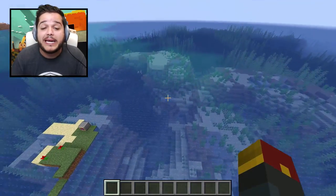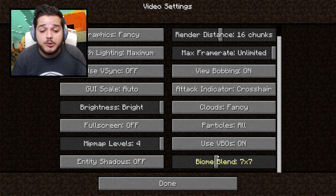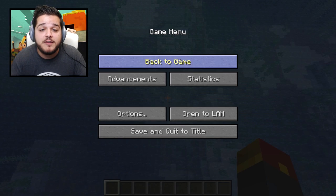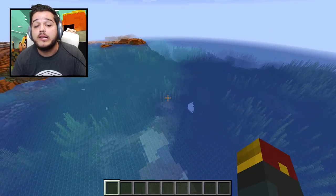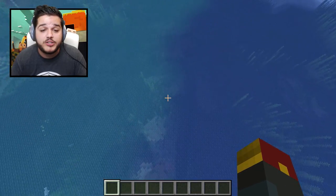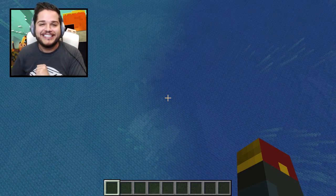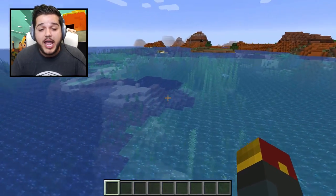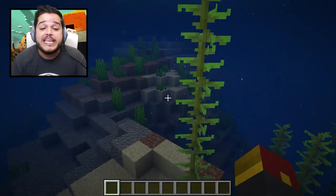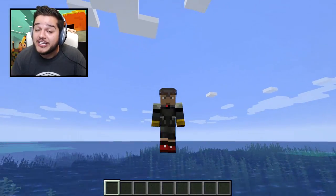Let me show you what biome blending does. You can go to your video settings and scroll down a little bit — you've got the biome blend. Here's what it looks like at a maximum of 15 by 15: the actual blending of the water types is now a little less pronounced. Whereas with zero biome blending, you can tell right away where the biome of the ocean begins and where it ends — lighter underwater in some biomes, darker in others.